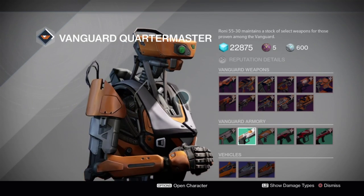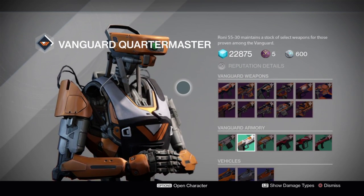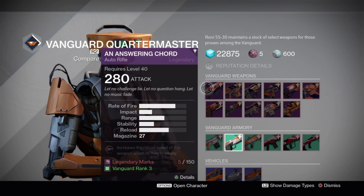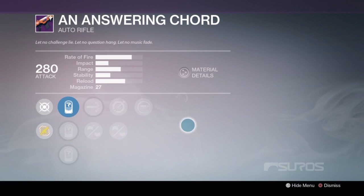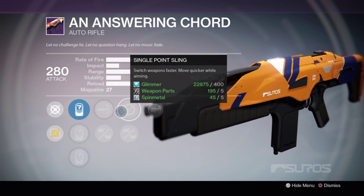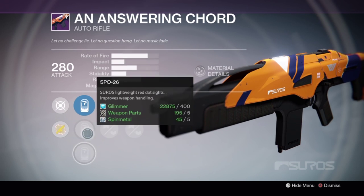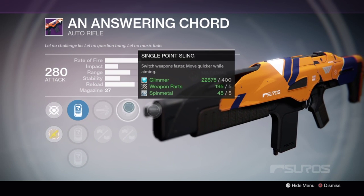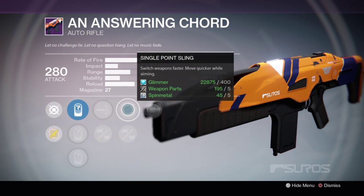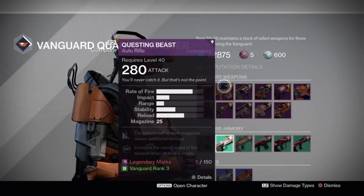Now over at the Vanguard Quartermaster, let's look at the guns it has on offer. Auto rifles first: the Answering Cord is not a bad auto rifle - it's probably the first gun I ever really leveled up and Cirrhosis are usually pretty strong at the moment. The only bad thing is it doesn't have very good stability or any stability upgrades. Spray and Play is not bad, high caliber rounds is decent, and Singlepoint Slim is a pretty good perk, but you could get better rolls than that. It's not amazing.